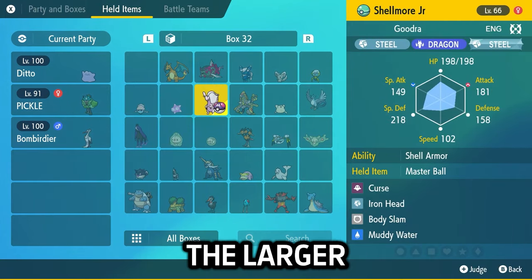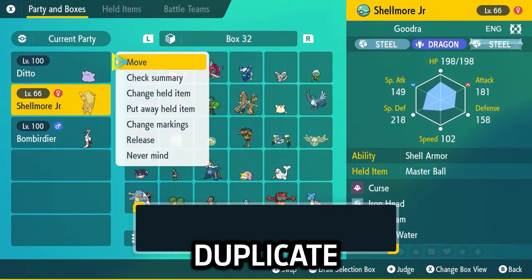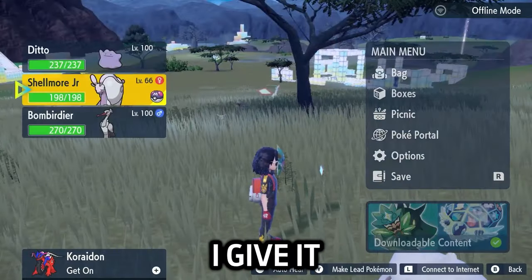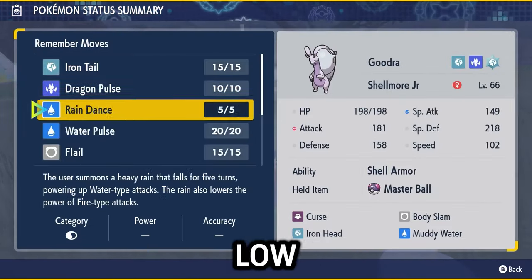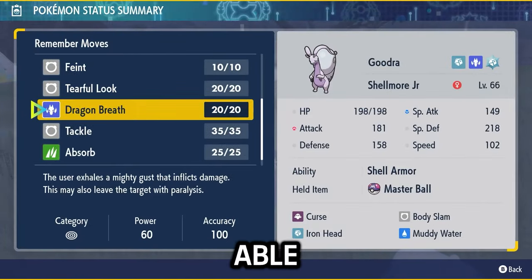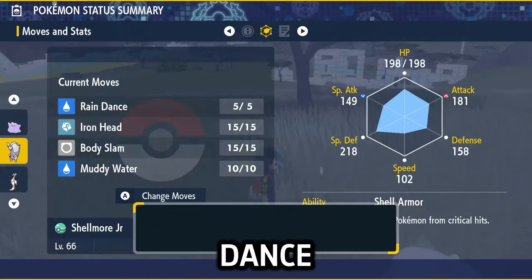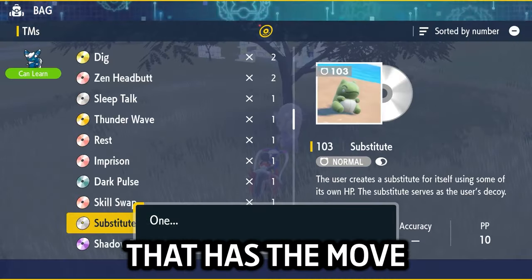It preferably needs to be level 100, because it needs to be able to outspeed Wild Smeargles. Then you want a large Pokémon — the larger the better — holding the item you want to duplicate. I want to duplicate a Master Ball, and I've got my max size Hisuian Goodra. I give it the Master Ball, and you also have to make sure to give it only one move with a low amount of PP, so that you'll be able to Struggle as soon as possible. In this case, I give Hisuian Goodra Rain Dance, which only has 5 PP.